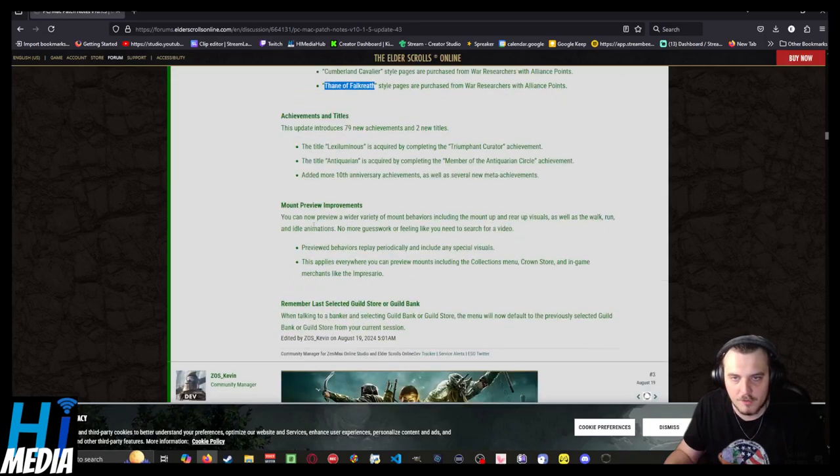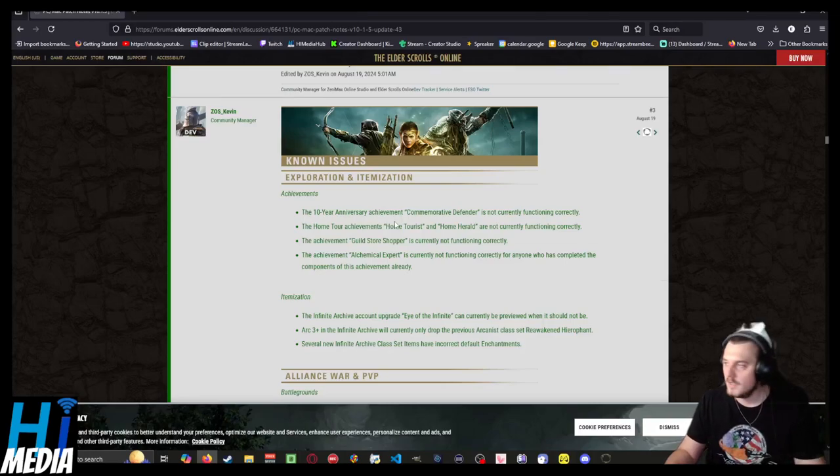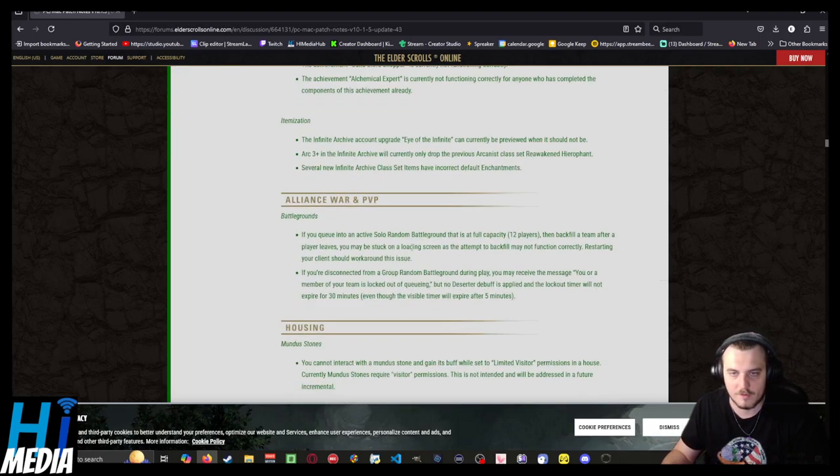Some new achievements and titles, and some outfit preview improvements. The game now remembers the last selected guild store bank — that's actually very useful because I'm part of two trading guilds. It'll be nice to default back to those instead of the top of the list.